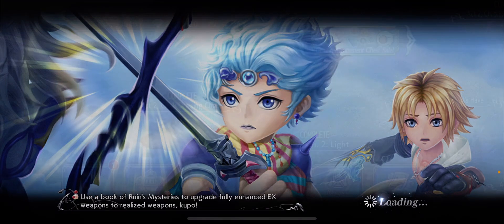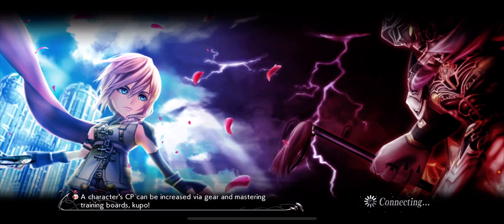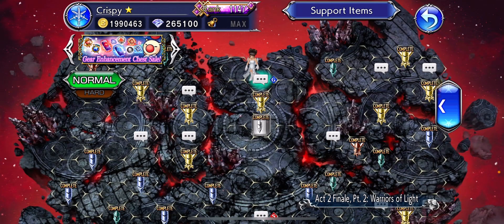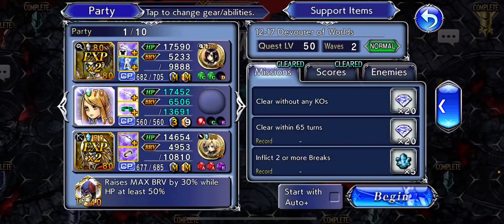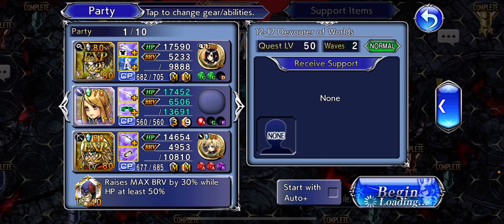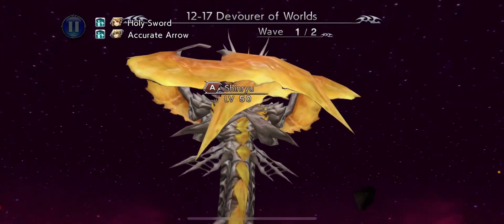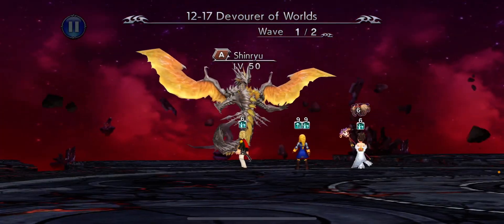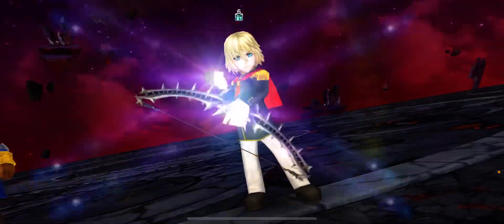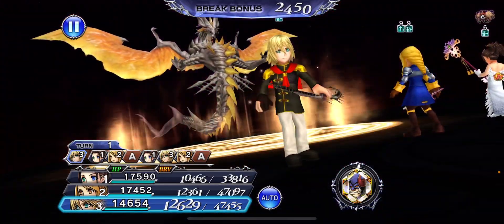Now for the Shinryu types, you'll want to go to Act 2 Finale Part 2, and you'll want to go to the actual Shinryu Lufenia, which will be right here. Of course, do the easiest one — you'll get two Shinryu kills per fight, because technically the first one is a Shinryu right here, and then the second is also a Lufenia, also a Shinryu.